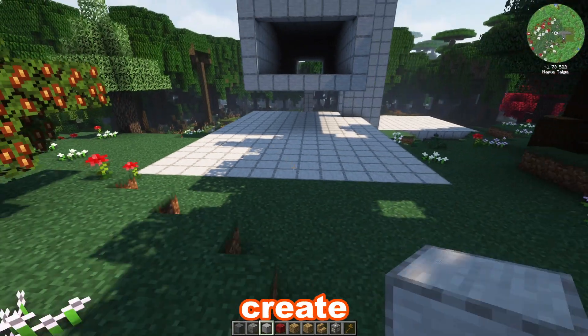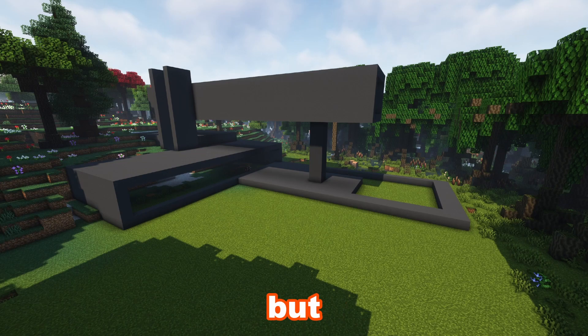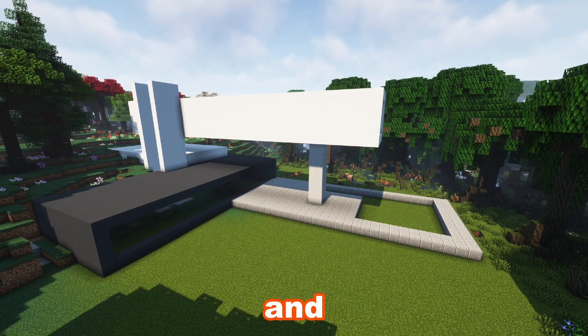Next I built this little platform to create a driveway and a carport. I tried a couple of different block colors, but ended up with a mix of gray and white concrete and polished andesite.